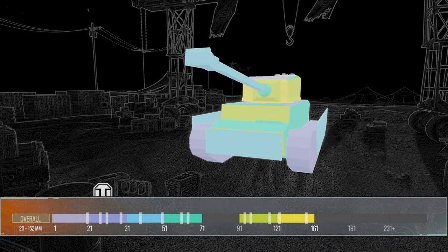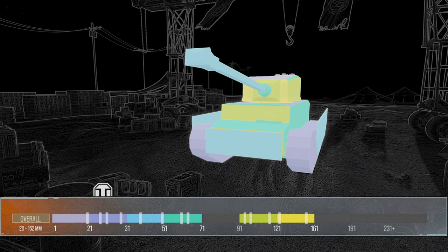The armor on this tank is pretty good. You've got some big thick hunks of steel serving as 38 millimeters of spaced armor that cover the front lower plate and the side tracks. Most of the hull is 60 millimeters all the way around. A lot of the front is 100 millimeters, but the thickest part is the front face at 152 millimeters, so don't be afraid to go hull down.